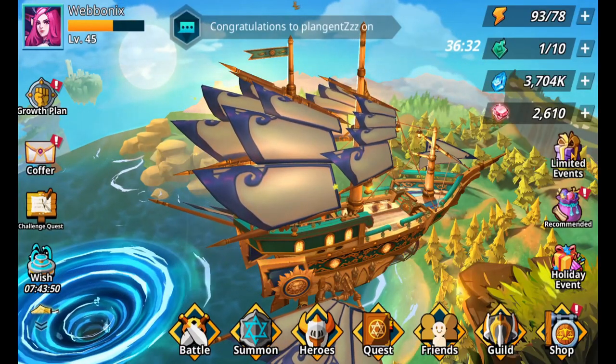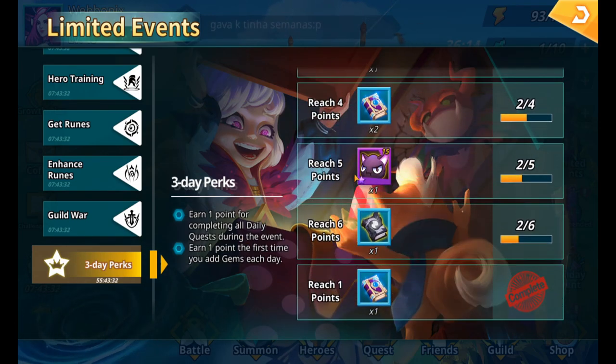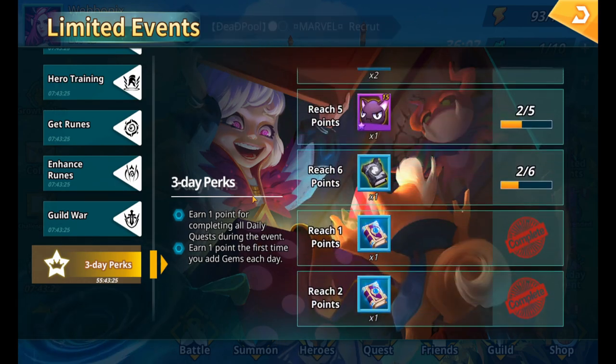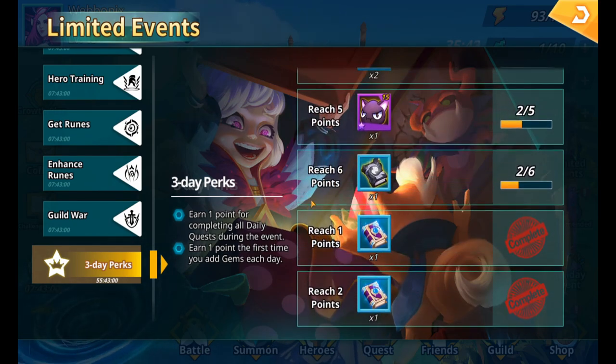If we go into limited events and scroll down to the three day perks — I've started this because I've already added gems for the event, and I've also got an extra point here. This lasts for three days and there are six rewards; I've already collected two of those. You get one point for completing your dailies, so that works for both events. Every time we complete a daily we get a point in the three day perks and two coin flips in the treasure hunt. To get the other points we need to add gems each day — that also works on both: adding gems gives a point in the three day perks and another coin flip in the treasure hunt.